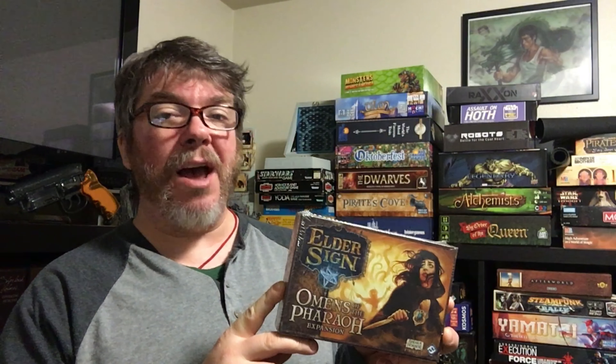Hello there and welcome back to Tatooine Table Flip. I'm Jimmy and today I'll be unboxing an expansion for the game Elder Sign called Omens of the Pharaoh from Fantasy Flight Games. Let's get this thing to the table and have a look, shall we?